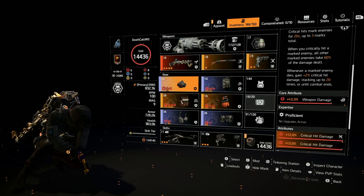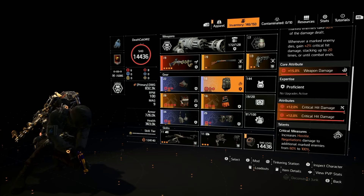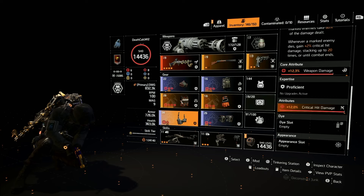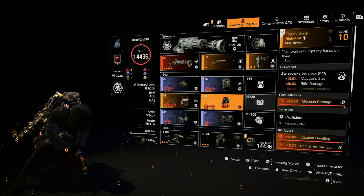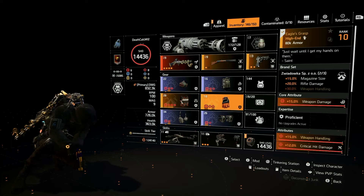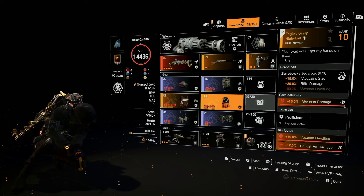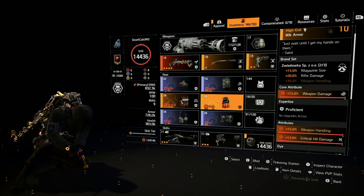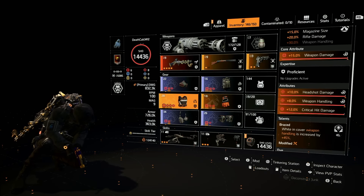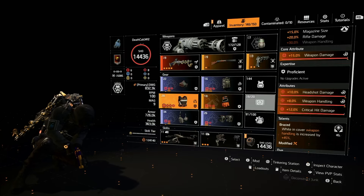Load up on crit damage: weapon damage and crit damage everywhere. Backpack has weapon damage and crit damage; knee pads have weapon damage and crit damage; holster has weapon damage and crit damage. I'm running two pieces of Eagle's Grasp for 15% magazine size and 20% weapon damage. The chest has headshot damage, weapon handling, and crit damage — ideally crit damage and headshot damage, but this works fine.